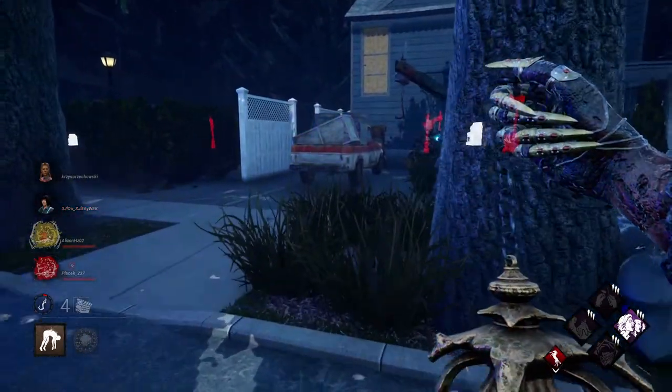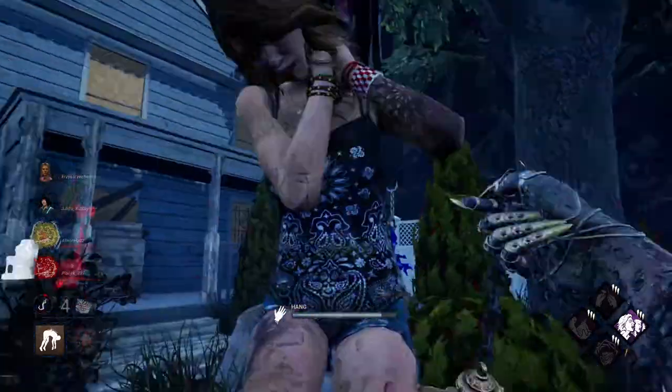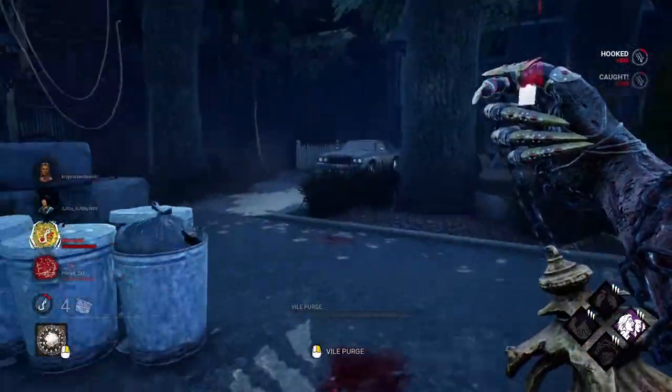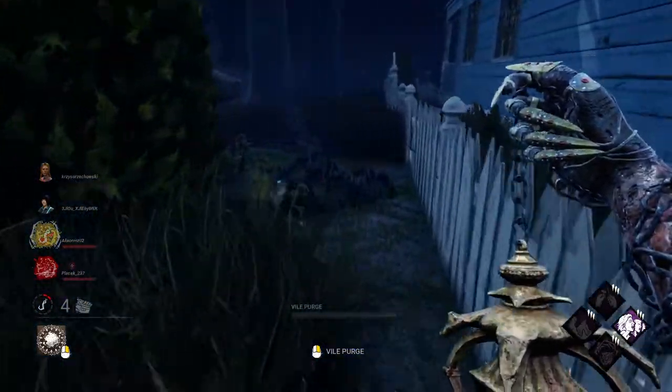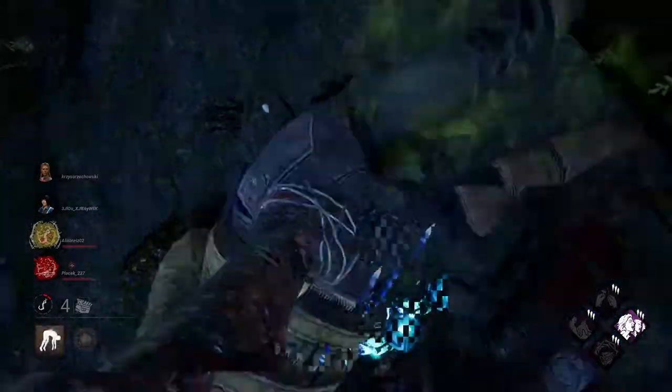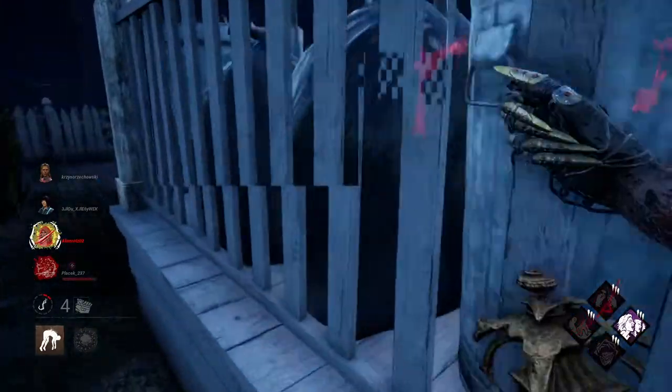They're cleansing very, very quickly. If all seven fountains get filled, I'll lose my power — that is not a good thing. I'll gain Corrupt Purge, but I'll have to trade all seven fountains to get one use of it. That is not ideal.